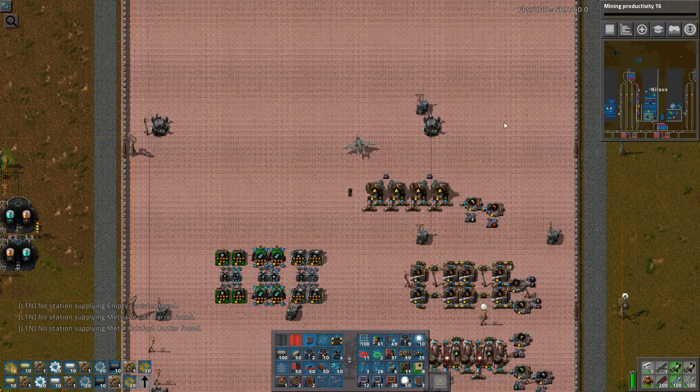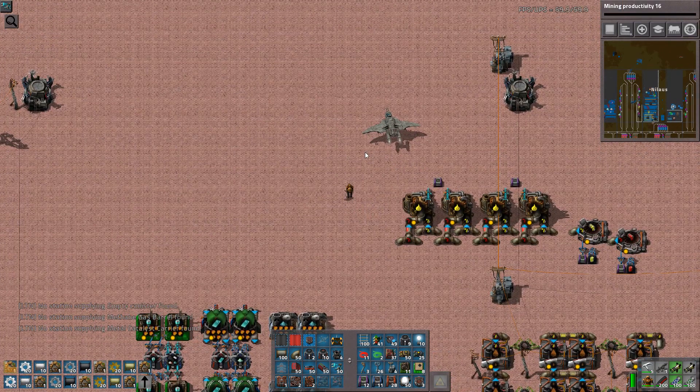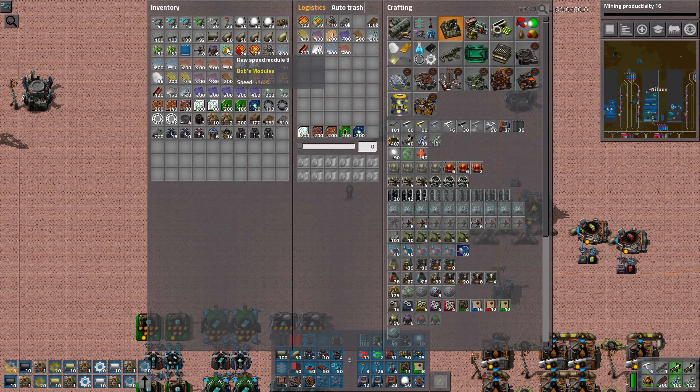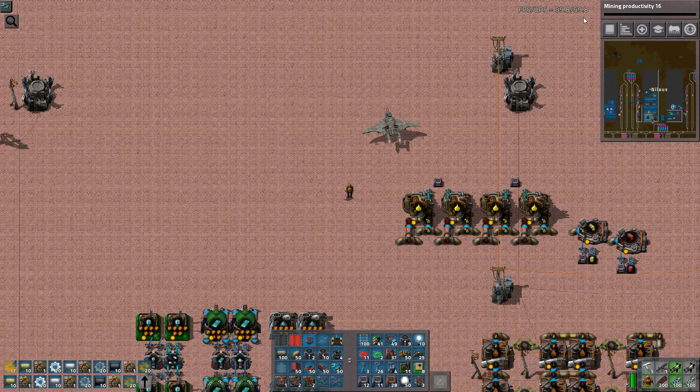Hello and welcome, my name is Nil, and this is episode 119 of our let's play campaign marathon automation. We've reached a point where I have what I need — the tools of the trade: raw speed modules and raw productivity modules mark 8. The speed increase is 160% and the productivity increase is 40%.